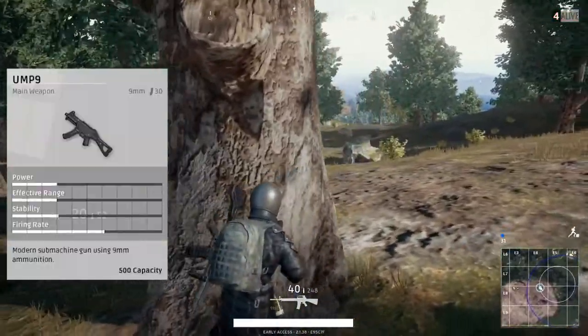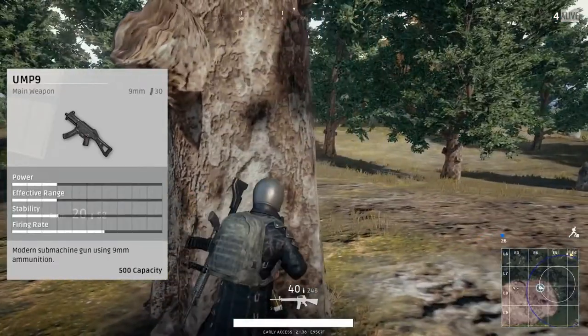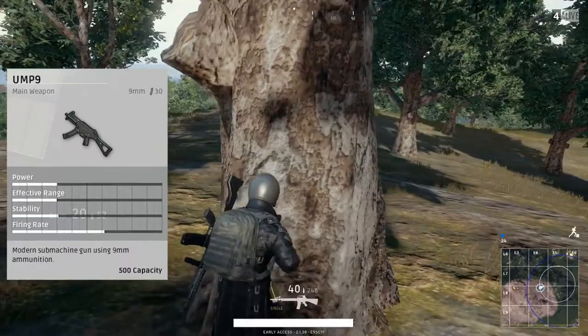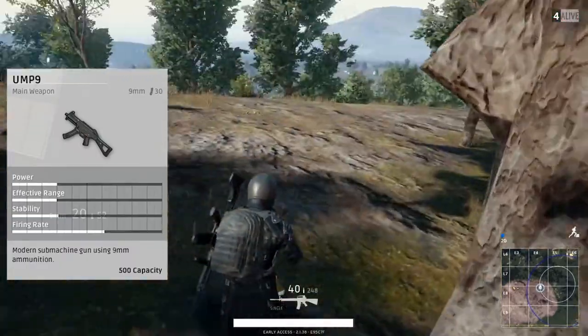Next up, we got the UMP9. This is the submachine gun — the kind of counterpart to the Micro Uzi — because it kind of has the complete polar opposite stats. It has a higher power, effective range, and stability, but sacrifices that firing rate.